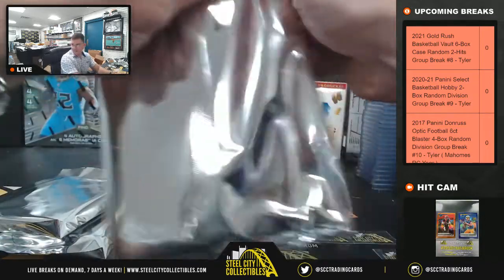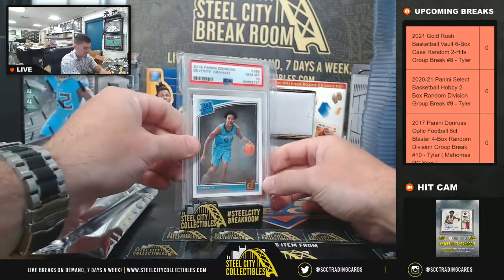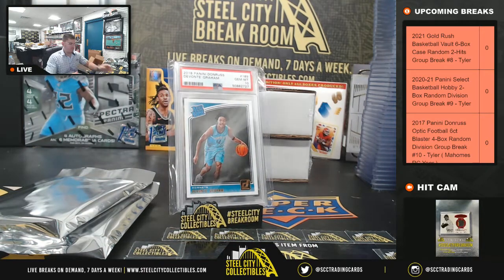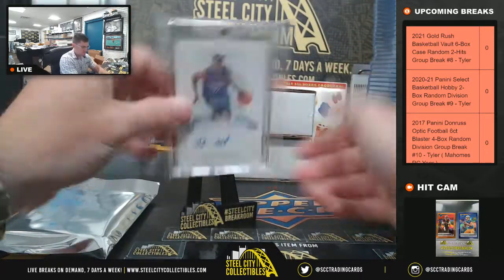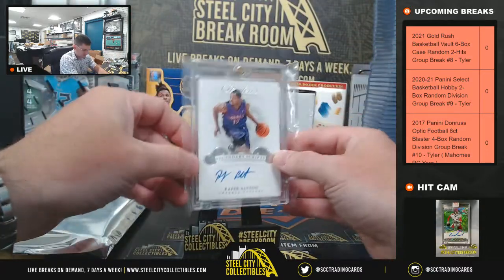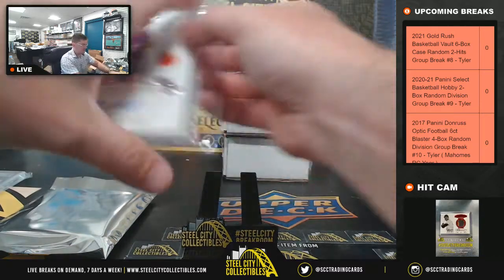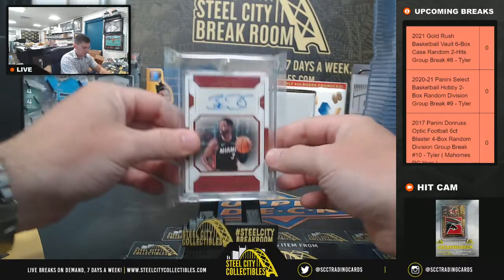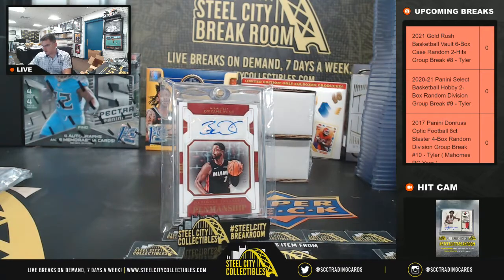Second half of the case. Devontae Graham PSA 10, Donruss Rated Rookie. Rafer Alston out of 25, La Lasada. Dwayne Wade — that's going to be 13 of 15 National Treasures Auto.